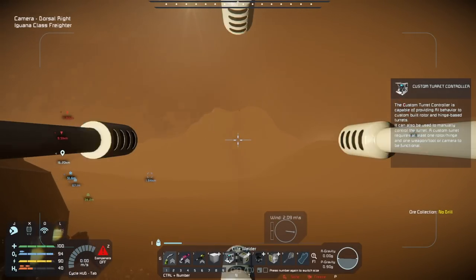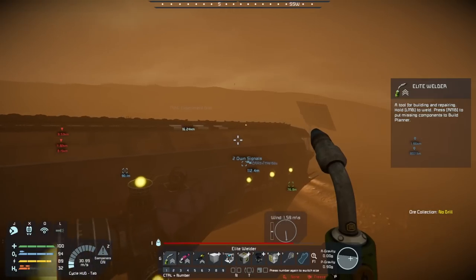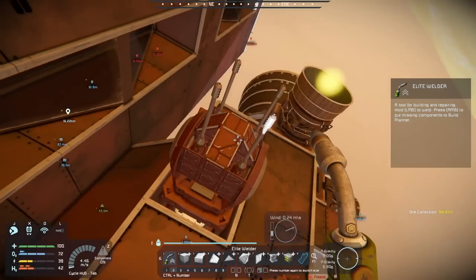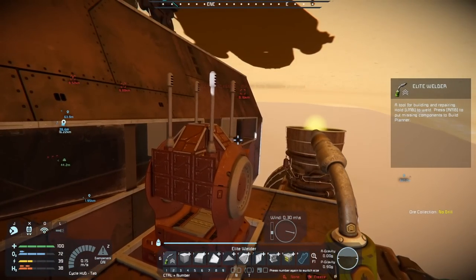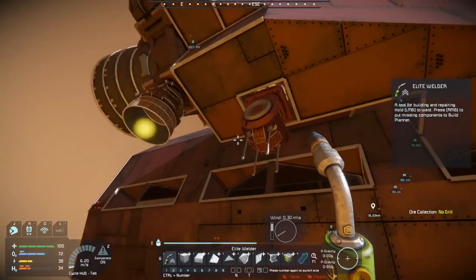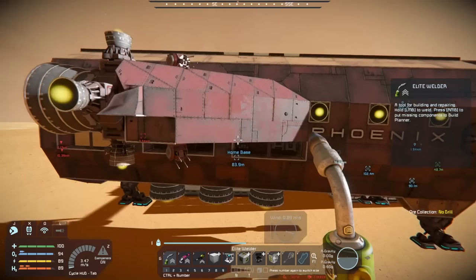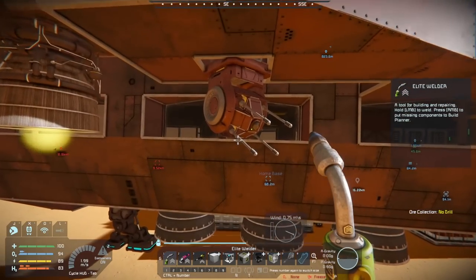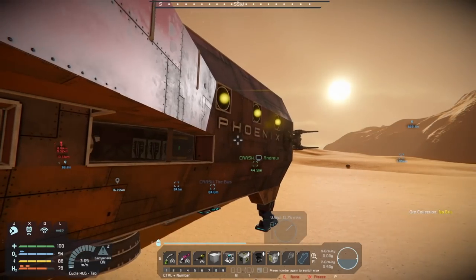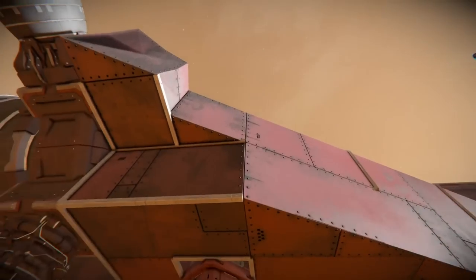Turret active — test firing. The two dorsal turrets are active. Now working on the ventral turrets. This turret is done. Correcting my angle — I am on ventral right. Testing ventral. You can see the two different armor designs on the lower ball turret and the upper ball turret. The upper one has the classic design we're all used to. Oh, something exploded inside!